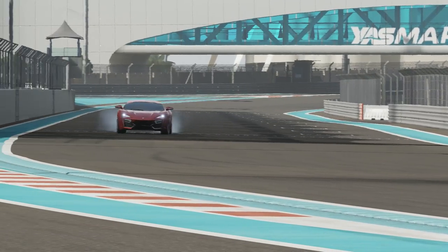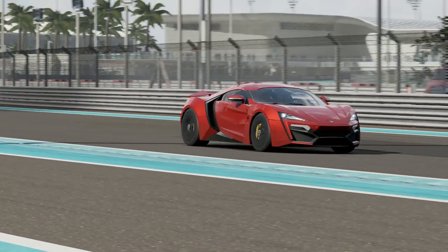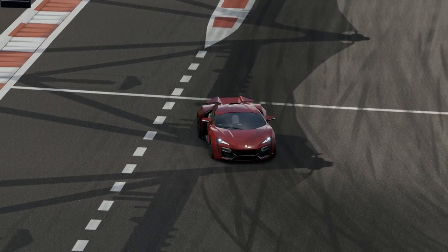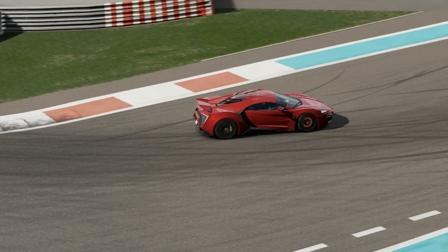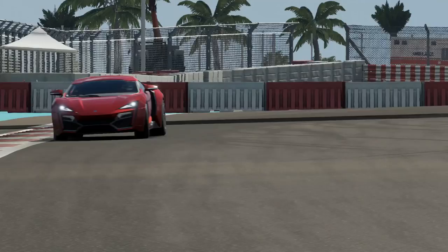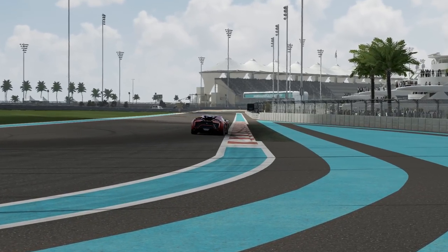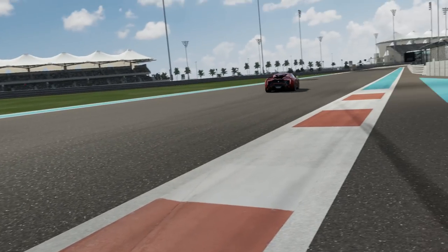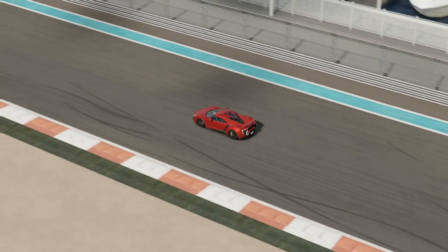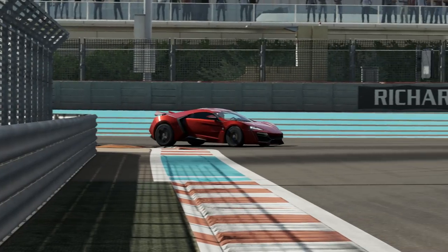Before we get into the reviewing, we need to have some cars to compare vehicles to. So I picked 10 vehicles to set benchmark times around this circuit — 10 different cars covering a variety of categories to build up a leaderboard. We start with the Lycan Hypersport, one of the most expensive new cars in the world. It is very much a hypercar, although somebody didn't tell its suspension. This is a very wobbly hypercar, I think, is the best way to describe it.